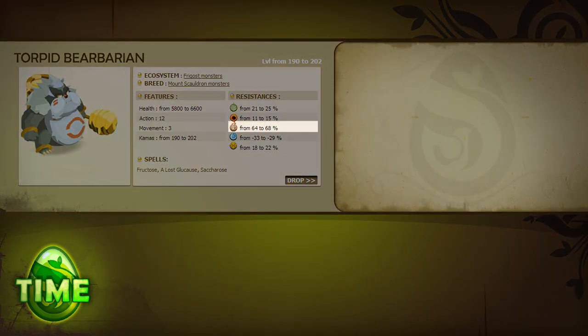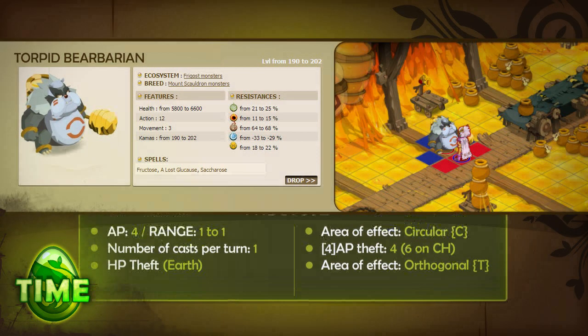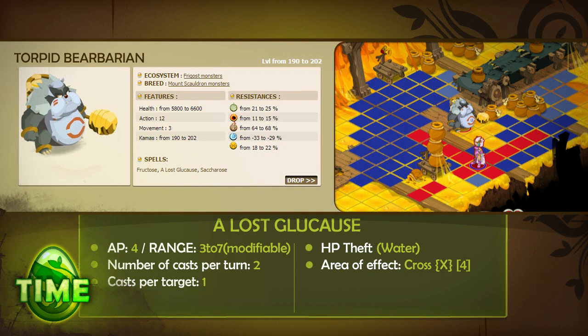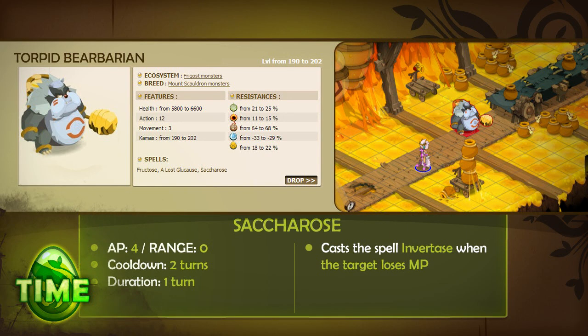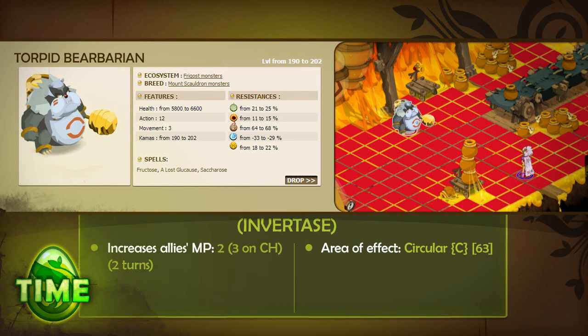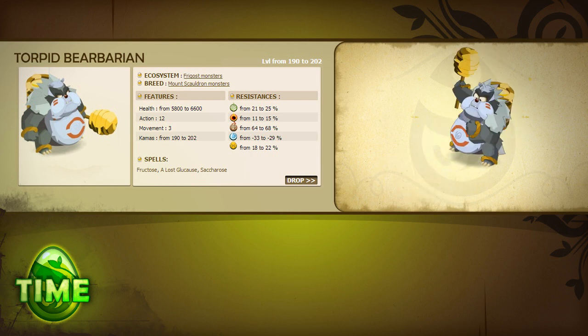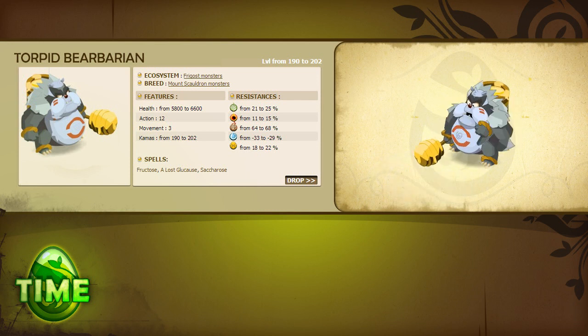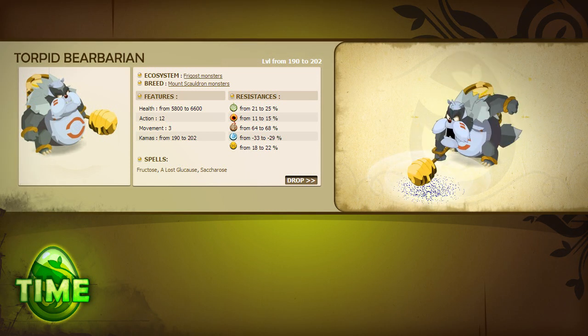The Torpid Barbarian is resistant to earth and weak to water. It has 12 AP, 3 MP, and 4 spells. Fructose, which inflicts an earth HP steal and removes AP in a linear area of effect similar to a staff. A Lost Glucose, which steals HP from the target and inflicts water damage on other enemies in linear range of the target. Sacros, which lasts one round and triggers the spell Invertase when MP is stolen from the caster. And Invertase, triggered by Sacros, which increases the MP of all monster allies for two turns. The Torpid Barbarian hits hard at range with A Lost Glucose and even harder in melee while also stealing AP. If you don't want to be rushed by his buddies, remember not to steal his MP while Sacros is active. Stay out of linear range to your allies, and use a combination of range removal and pushback to keep A Lost Glucose from causing your loss.